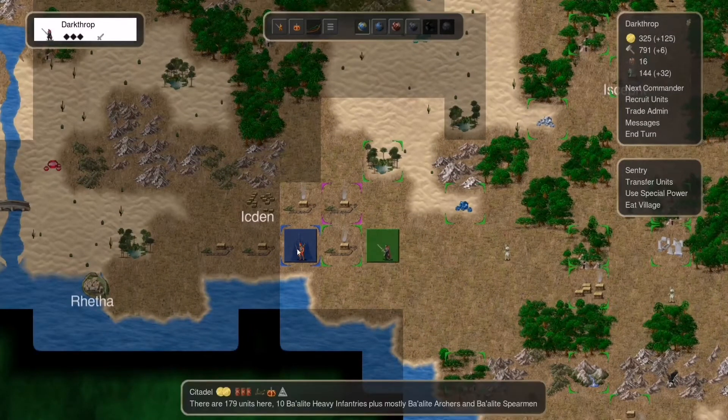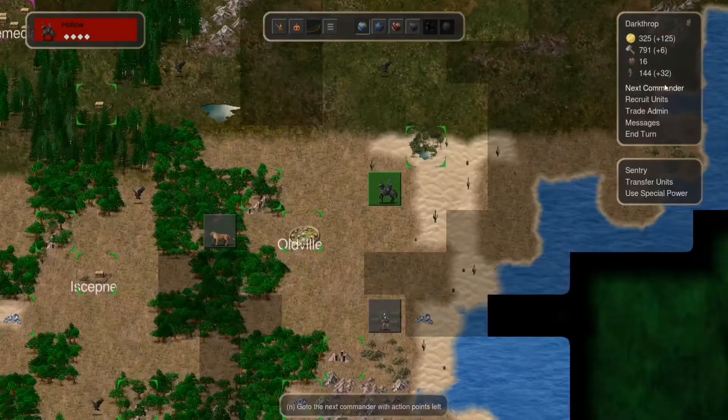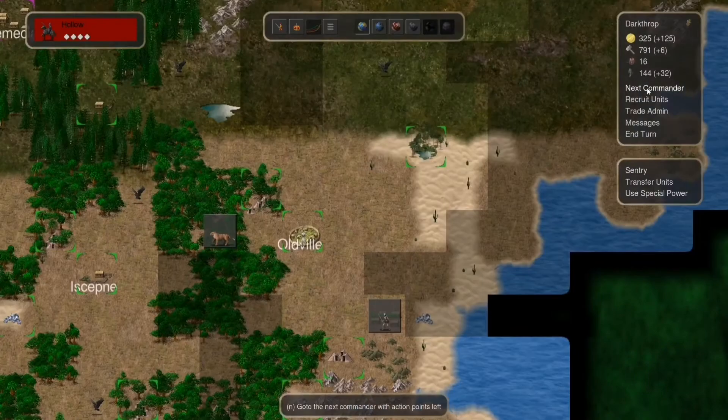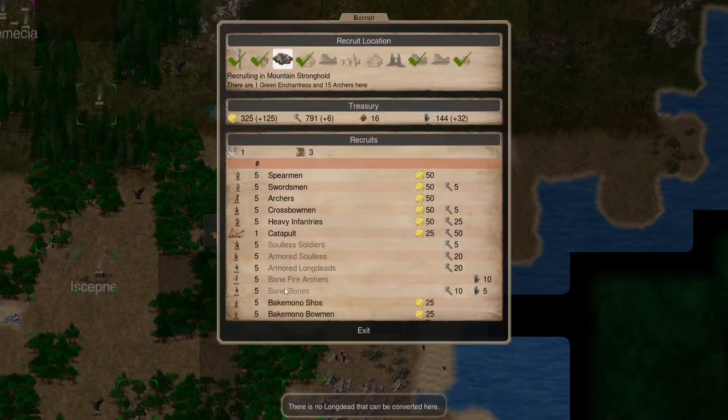I think we should be able to handle this army here, but I would like to do a few major summonings before doing that. You are insane? Okay. I would like to recruit more units — here, for example, I would like to recruit more units here.